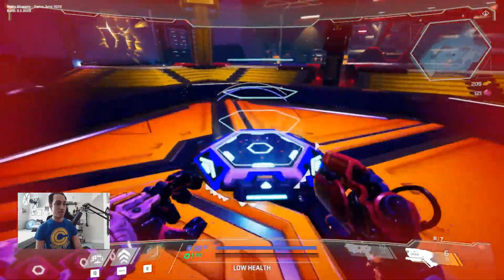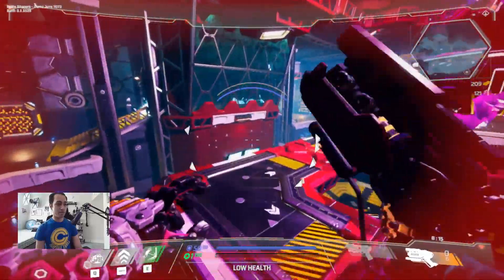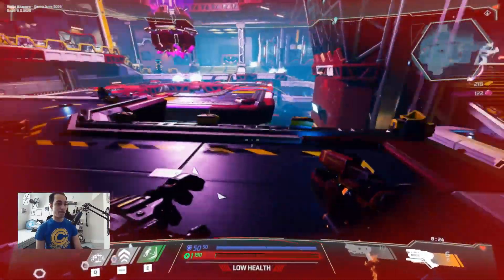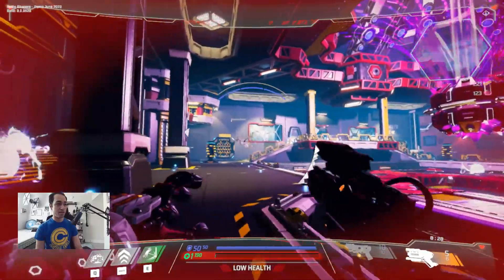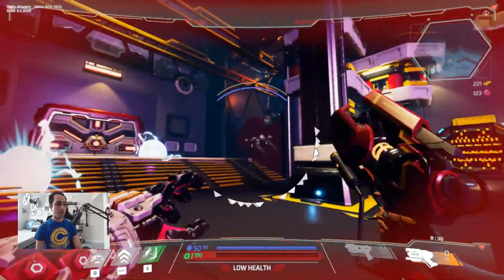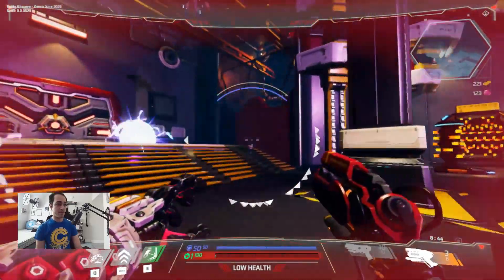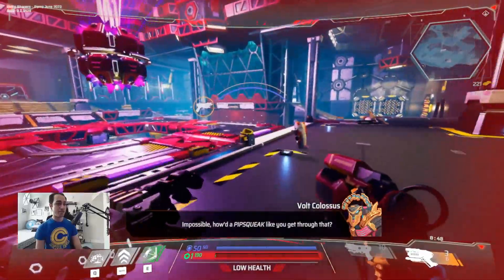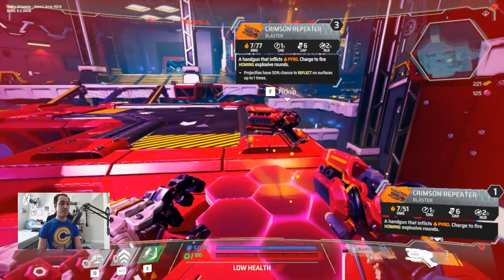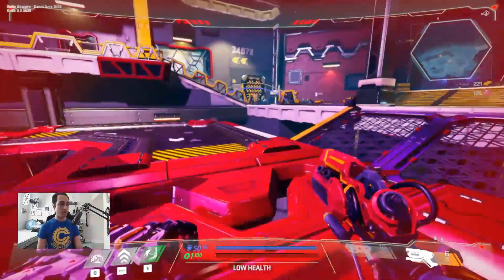Trying to navigate through these mines that are all around. Where are these enemies? There they are — got him. Our shields are up, we're good. What's this gun — Crimson Repeater? It's seven out of seven damage; we got seven out of 51, so let's replace this one with the better version. Does a little more damage. Now we need health — let me see if I can find a box.